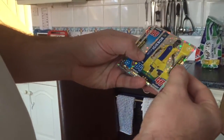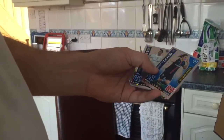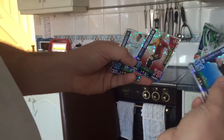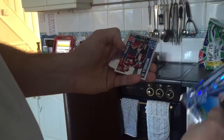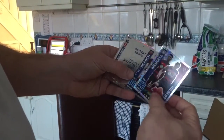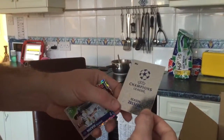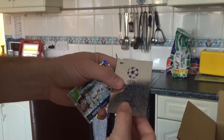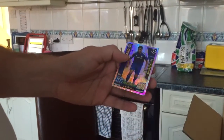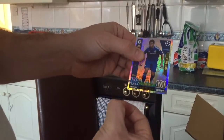We've got Star Player, Igabor, Aguero, Cavani, Sudani, Schneider, Rodriguez, Wendel and Hilbert. We've got Derossi. We've got the Champions League logo card — again the condition of this card is to be honest not really very good on the edges. You can see they're all quite bent.